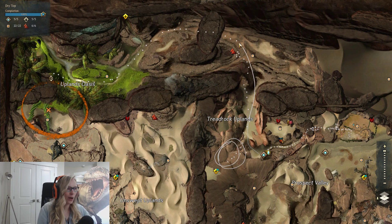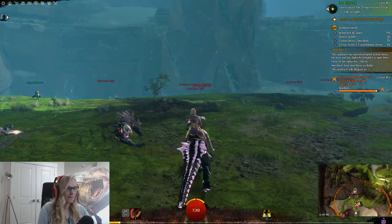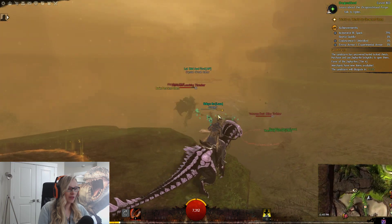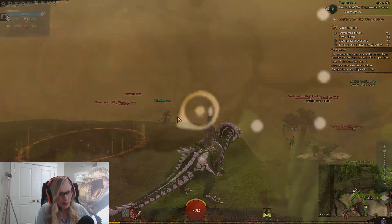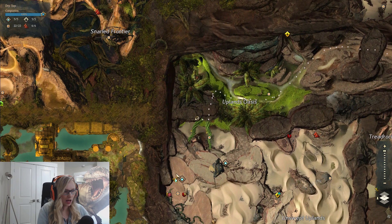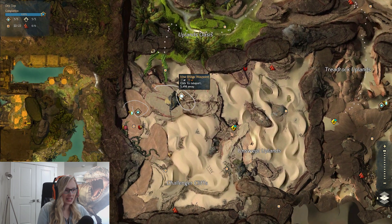Ignore when I got lost. Come on up here. It's easier once you get to this waypoint — once you get there it's a little easier. You have to do this event. You can see on the map there are these two vines: one vine leads to this waypoint and one vine leads to this waypoint.